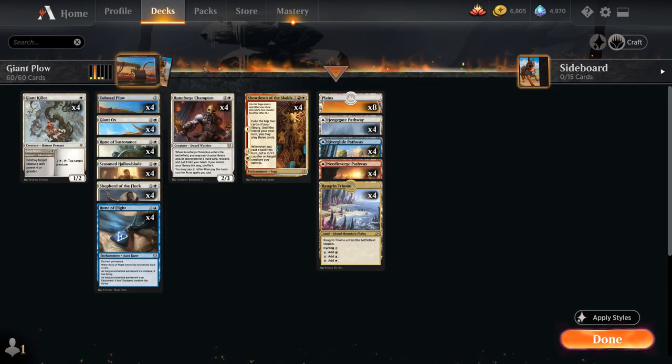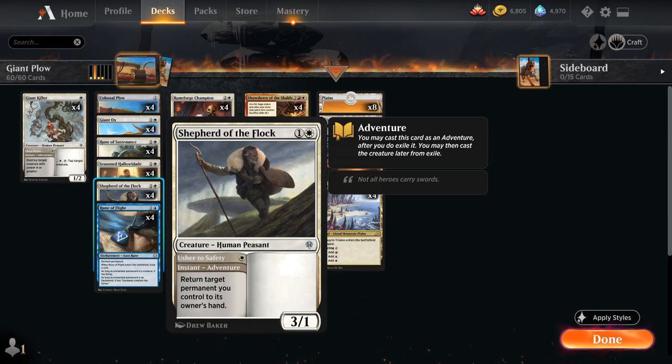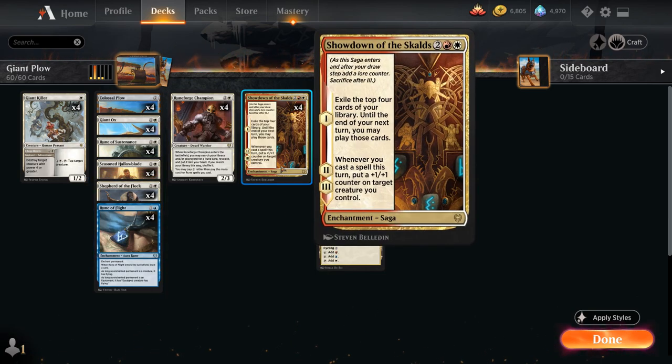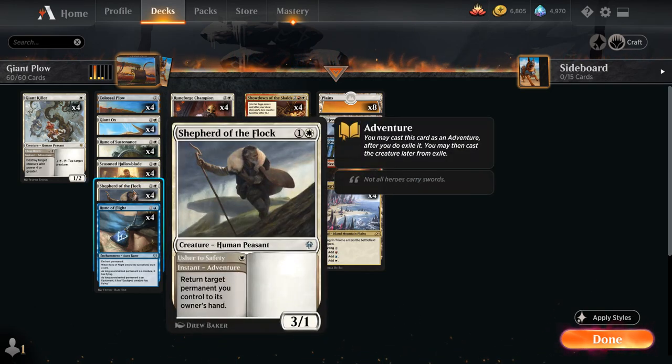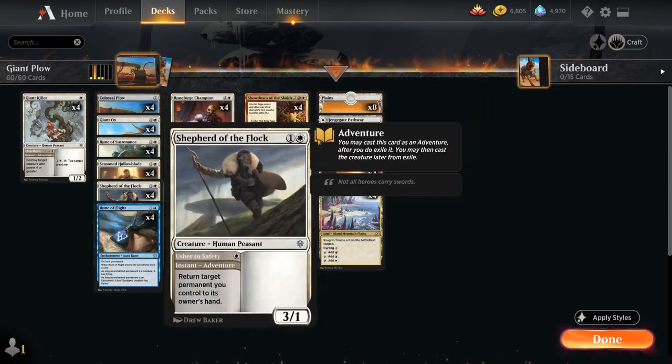To make up the rest of the deck, we've got 4 copies of Seasoned Halloblade, a 3/1 creature that can gain Indestructible if we discard a card and then gets tapped — a nice creature with built-in protection and a good recipient for runes since they'll stick around. We also have 4 copies of Shepherd of the Flock, another 2-mana 3/1 with Adventure 'Usher to Safety' — for 1 mana we can return a permanent we control to its owner's hand, potentially bouncing a rune to replay and draw an extra card. Having these 3-powered creatures is important because two of them can still crew Colossal Plow without Giant Ox.